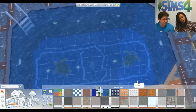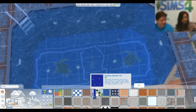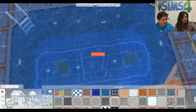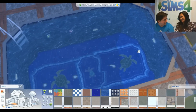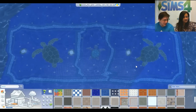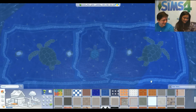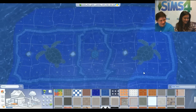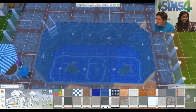Here's a matching water floor tile option. A build mode tip: if you press the G key, you can turn the grid off. I love doing this when placing wall and floor materials because it lets you get a better view of what the final result will look like.